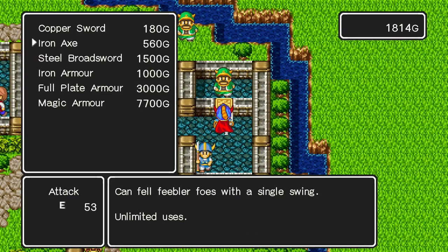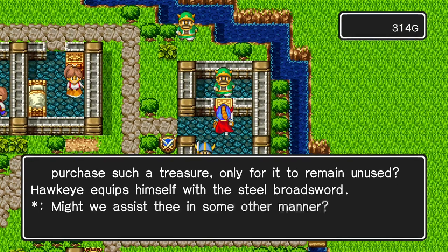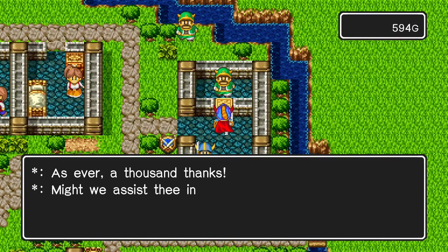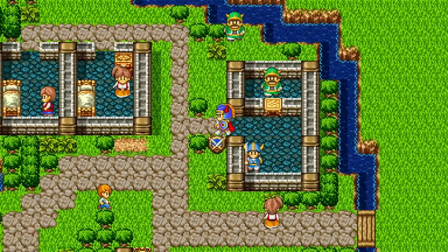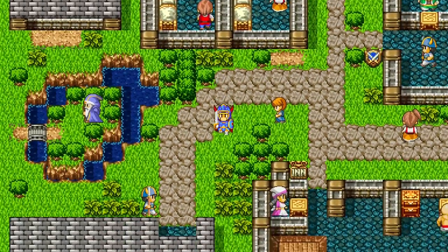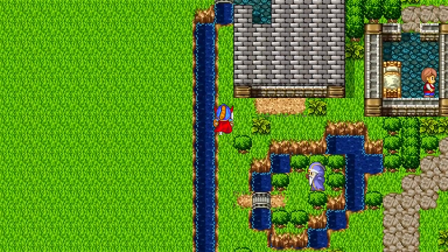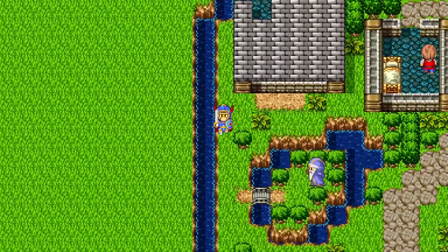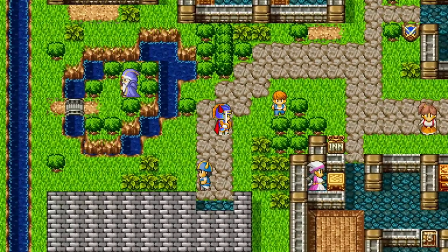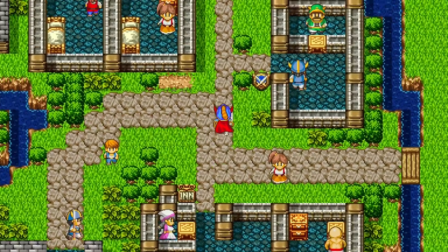Let's buy ourselves a steel broadsword and sell our Iron Axe for a couple of gold. Now that we've got all that, I want to start grinding for a full plate armor, so I shall proceed to my grinding and meet you guys back at Rimmeldar later.